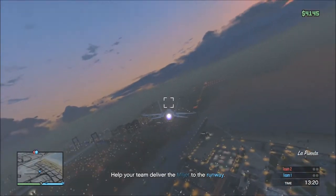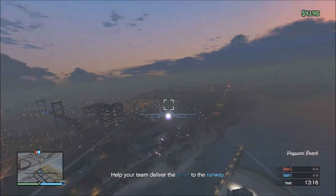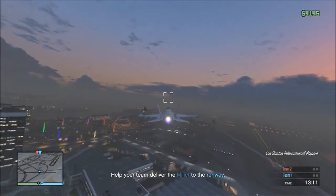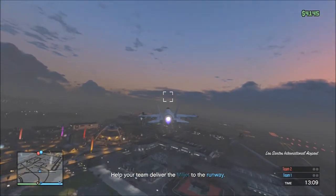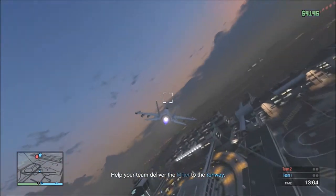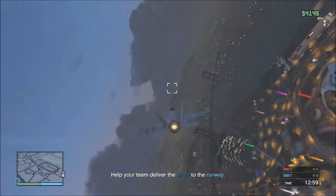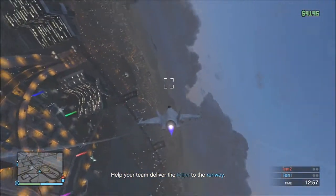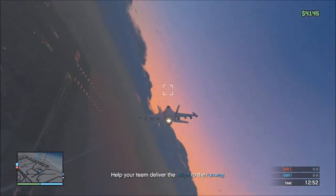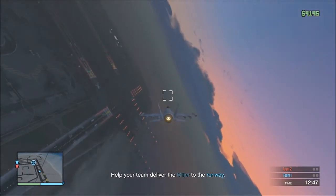Next, we move on to Blood Talks, and his idea is for an ocean/underwater-type DLC. There's a lot of stuff to do on the land, and there's more things we can do in the sky now thanks to the San Andreas Flight School update. But there's really not much to do when it comes to the ocean, except ride around on a boat or jet ski. Blood Talks wants to see spear guns, scuba gear, yachts, and weaponized subs.